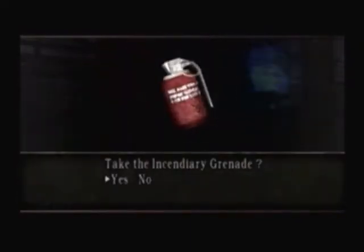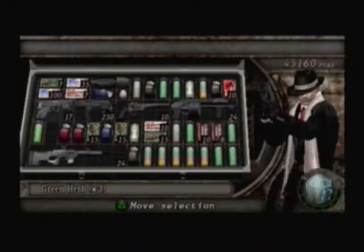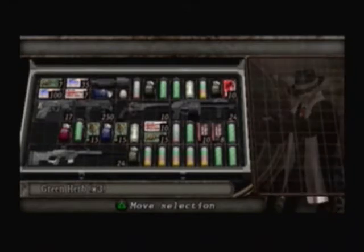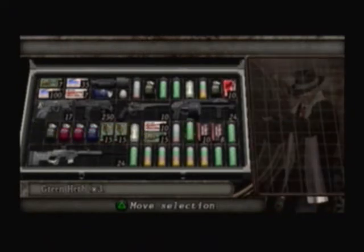Let's grab the items in here. I have no room for this, so I'm gonna have to mix these green herbs. I already have a billion healing items, so it's no big deal. Let's break this open — yellow herb. We can mix it with this. We'll talk to the merchant in a little bit.